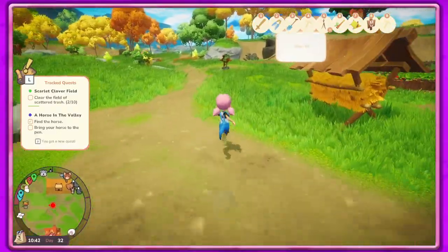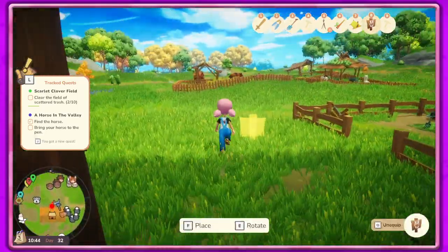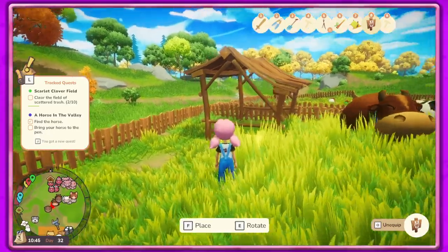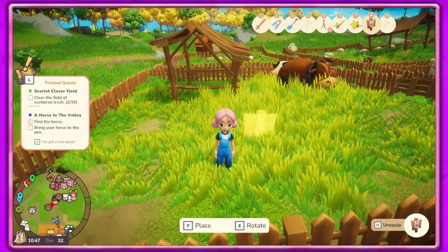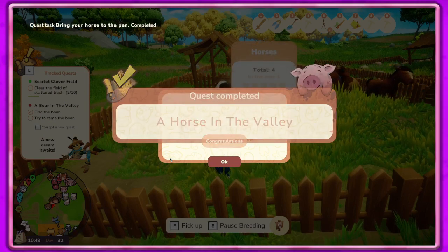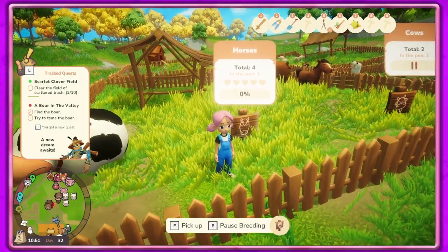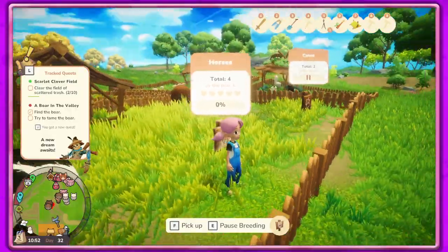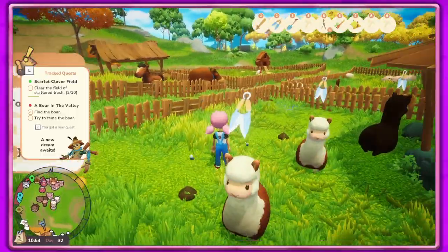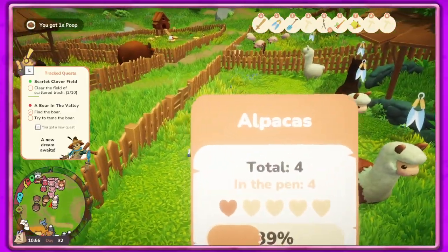What was I doing? Oh yeah - horse plaque. I need to put the horse plaque over here. Whoa, that jump was a little crazy. 'A horse in the valley - yay! A straw hat with black ribbon - new item available in merchant.' Awesome, we did it! We got the horse in! Now we just need to get another horse. Why am I jumping so high? That's weird.